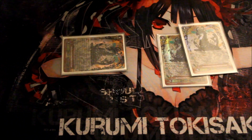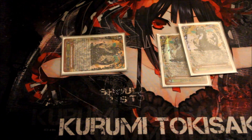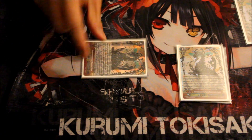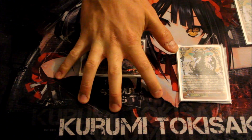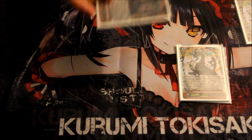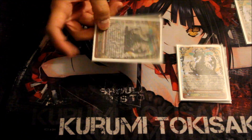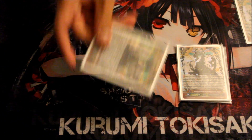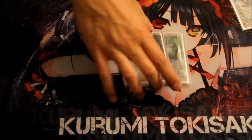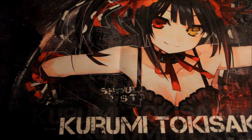Ragnaclock Dragon is the finisher I rely on most. When he attacks the vanguard: counterblast one, take a copy of Ragnaclock Dragon from your G deck and place it face up — persona flip — and your opponent cannot call Grade 0 units to the guardian circle, plus he gains an extra critical. Hitting for 26k with the silent tom skill and an extra crit is very tough to deal with, and you can do it twice unconditionally.